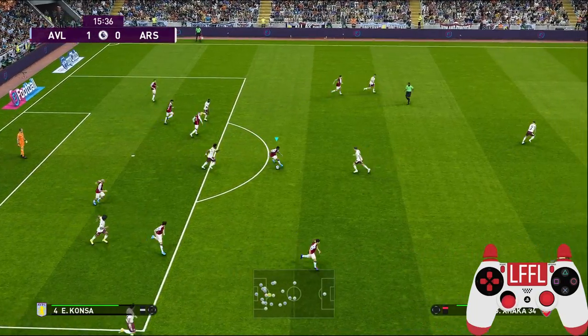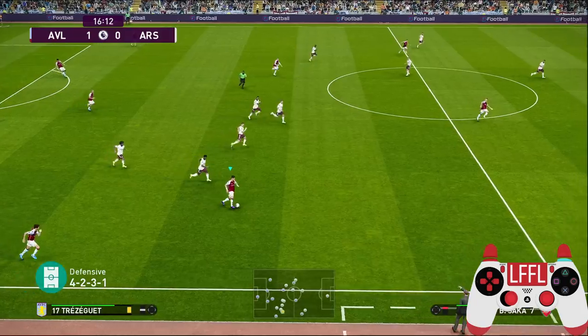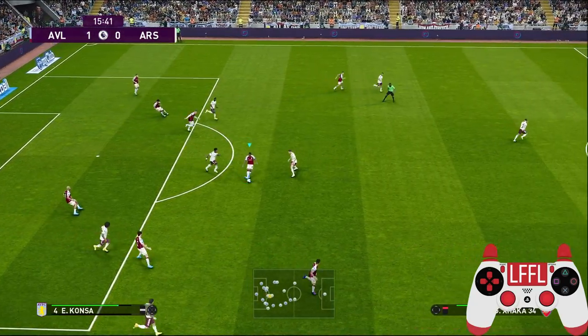Hello everyone, so today we are going to take a look at another simple trick that you can do in PES. It is a trick that Mesut Ozil, the Arsenal player, likes to do in a football match, which is letting the ball through.